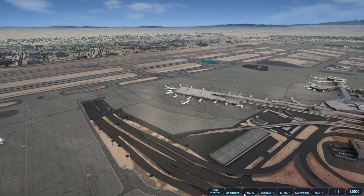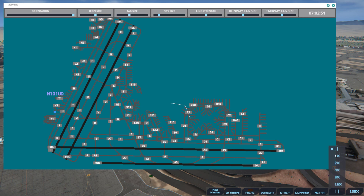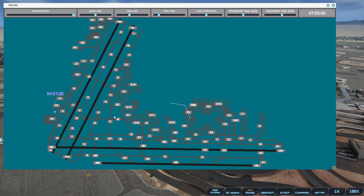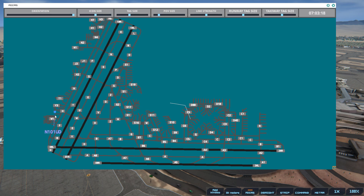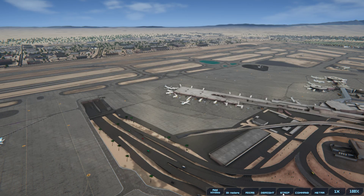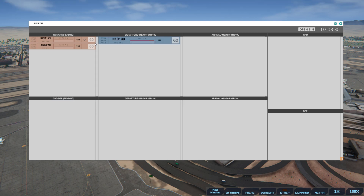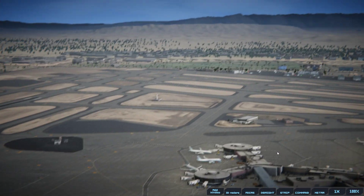We got a call up from a GA flight, and we have somebody coming in to land. November 101 Uniform Delta, pushback approved, expect runway 19 Left. Magic 1145, runway 19 Right, cleared to land.